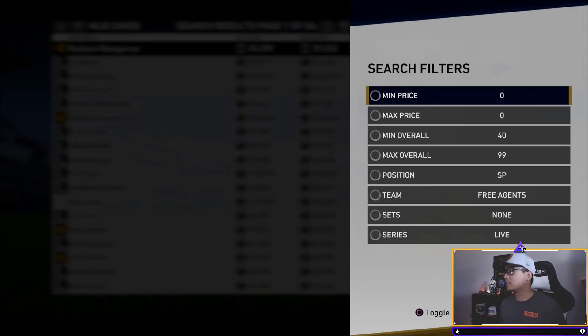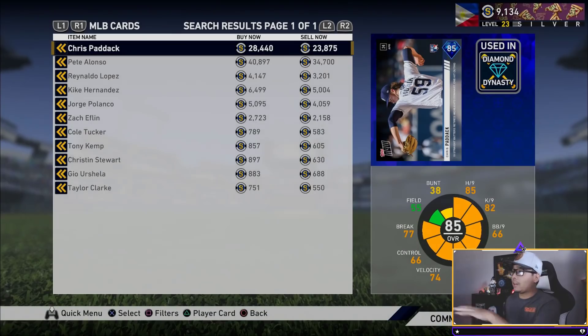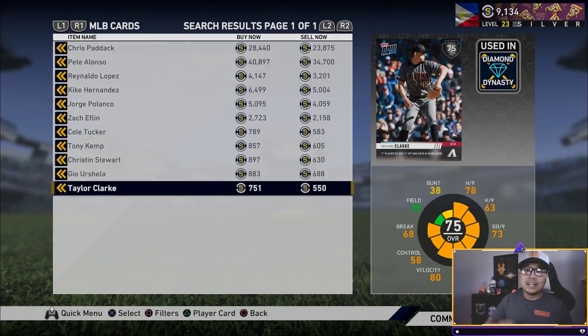What you're gonna do right away is head over into the filters — filters are your best friends when flipping in the market. Go into Tops Now, which has the newest cards in the game, so these will sell quickly. Basically, if you don't know the method: you're going to buy for the lowest possible price. Right now if we're looking at Taylor Clark, the lowest you'd buy him for is 551 stubs, and then you sell him for the highest possible — about 750 stubs. The market moves so you've got to keep an eye on it and be a little patient.